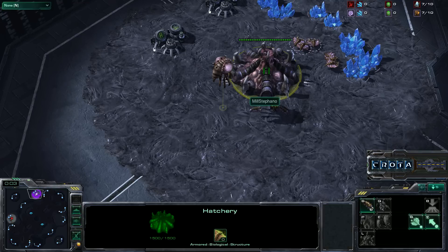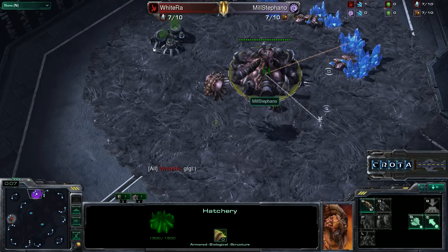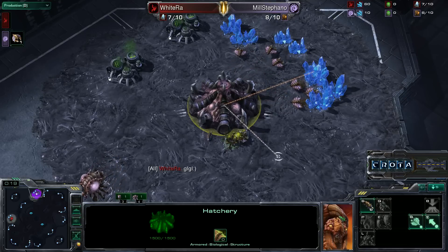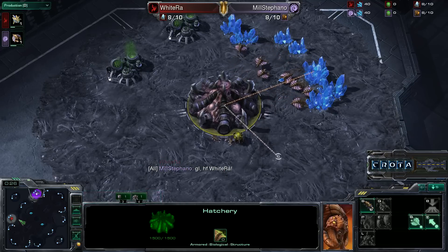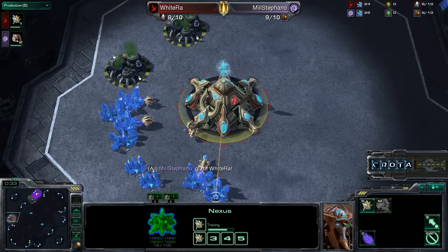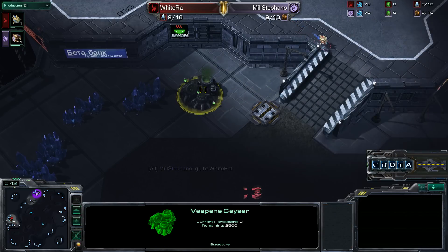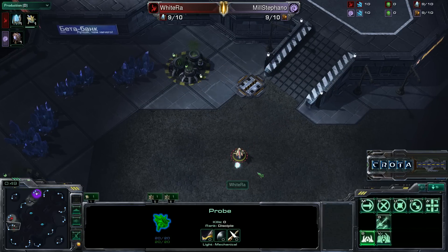Hello everyone and welcome to Game 3 in a series between Stefano vs. White Raw here on Metropolis. Stefano spawning as the pink Zerg player at the 12 o'clock position, over on the right-hand side of the map. White Raw spawning as the red Protoss player at the 9 o'clock position. Both players are currently tied at 1 game apiece as we see this game get underway.